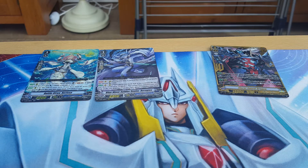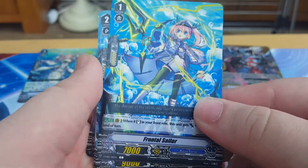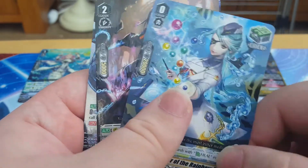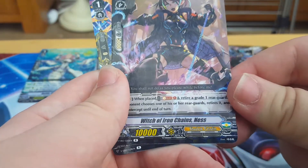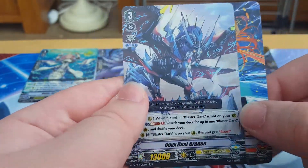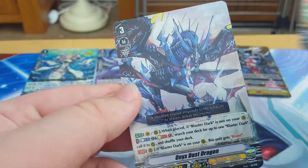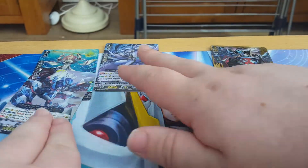If I ever lose my voice doing one of these, I will literally just burn myself. First we have Frontel Sailor. Dragon Dancer. Arkles Heal. A Witch of Iron Chain Ness. A Dragon Dancer. And — wait, what? We got two Rez and a Double Rev in the same pack! Is this the Destructive Roar whoopsie everyone talked about, like all over again? Or is it just me today?